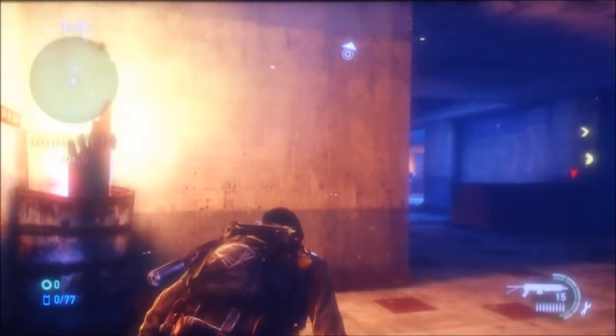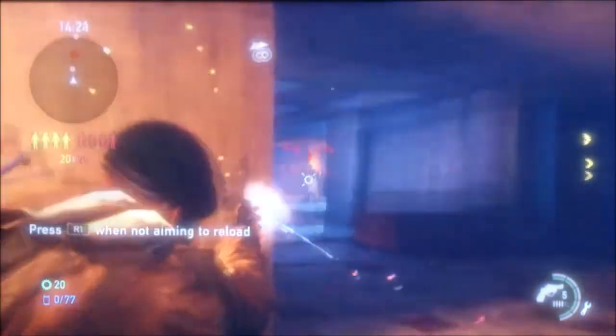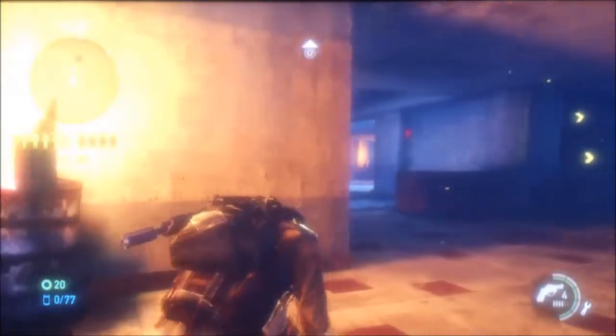Now the revolver. You start off with 6 bullets. To get a kill, you need 2 to the head or 3 to the body. The fire rate is slower, but it's not that bad — as you can see in this clip, it's pretty fast.